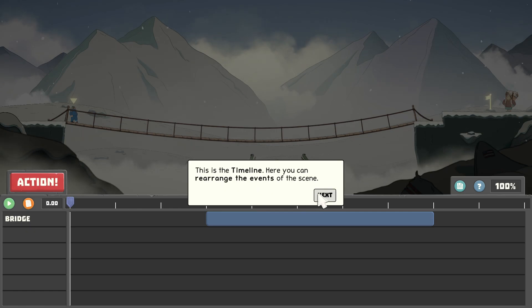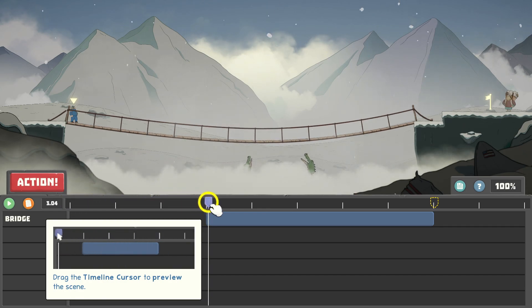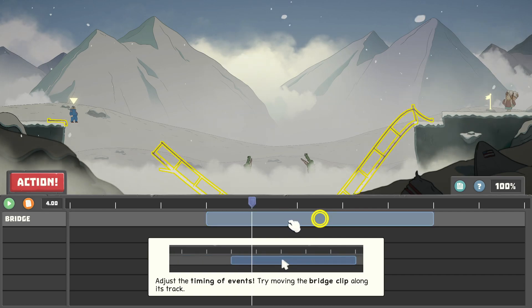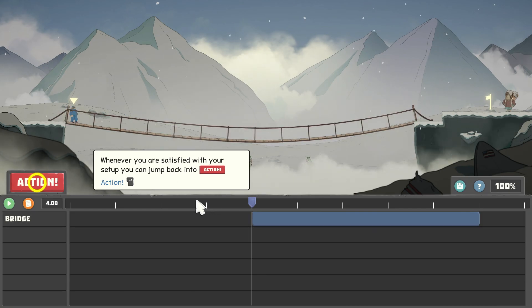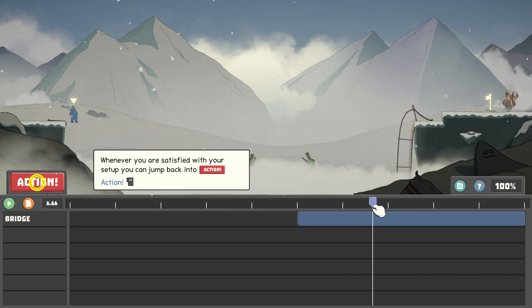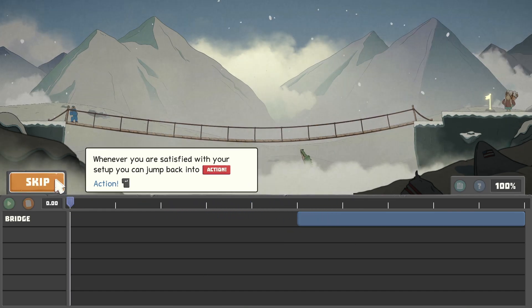This is the timeline — you can rearrange the events of the scene. If you guys edit your own videos, you know what this is and what it does. You've got the scrubber up there. Place the assets in the right spot — use it as much as you want, it's free of charge. So this is where you move things around to whatever you like. Once you're ready, click action and run through the scene again. We're going to move the bridge collapse to the very end so we have plenty of time to make the action jump. We fixed it — let's do it again.